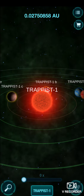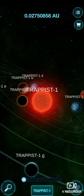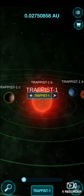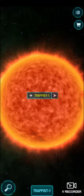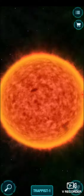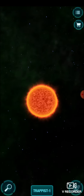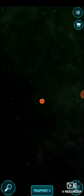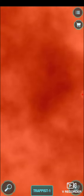TRAPPIST - wonder what that is, is that a sun? Well there it is, yeah that's a star, I guess it's a red giant. All these planets are called TRAPPIST so I guess this is the TRAPPIST system. Let's pick up the star. Oh yeah, just like ours. Oh I guess it's bigger. Look at that - this is as far as you can zoom in.